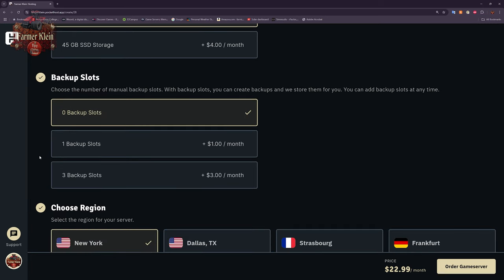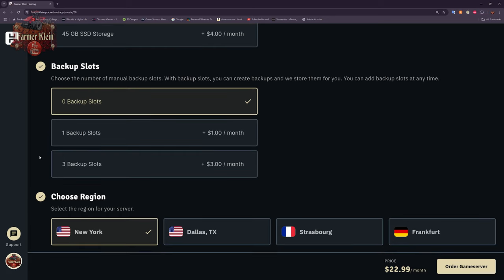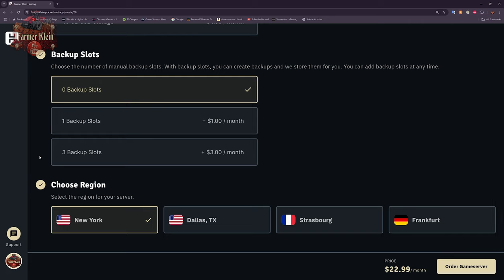The next option is how many backup slots do you want. A backup slot allows you to have one or three backups of your configuration, save games, and mods on Pocket Host servers. I'm going to go with zero backup slots, because you need a copy of every mod on the server to connect anyway — so you already have that backup. I'll show you in another video how to easily back up save games periodically.